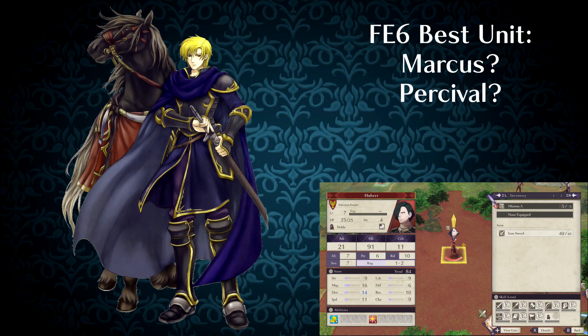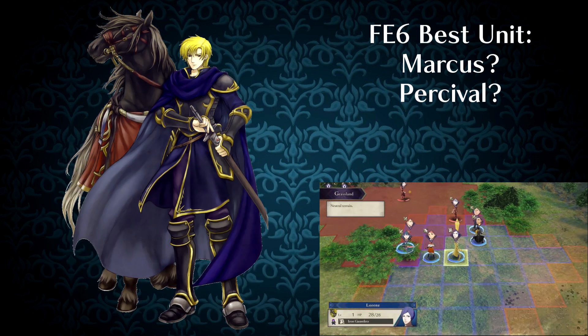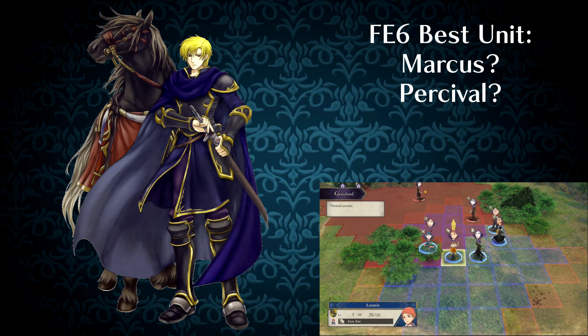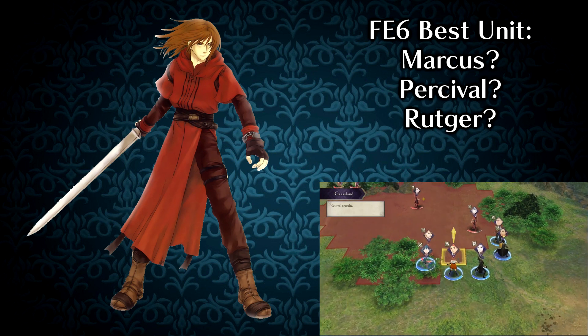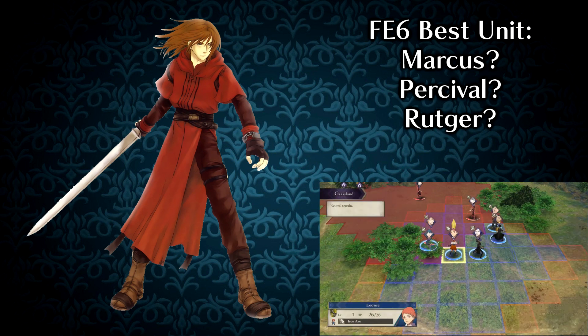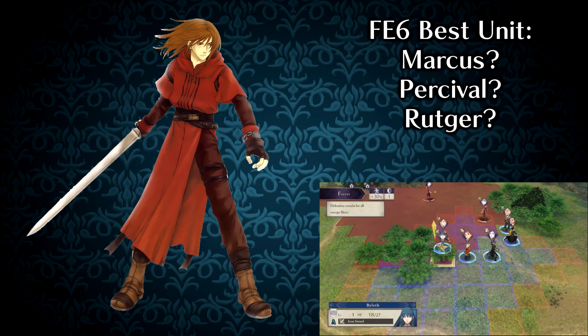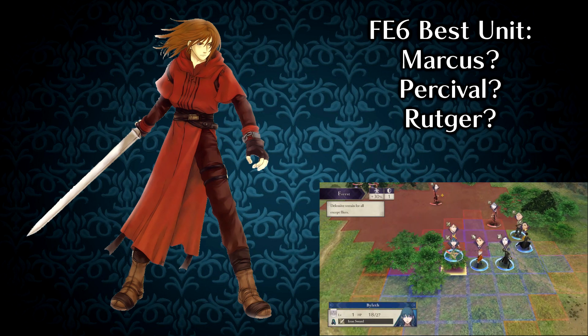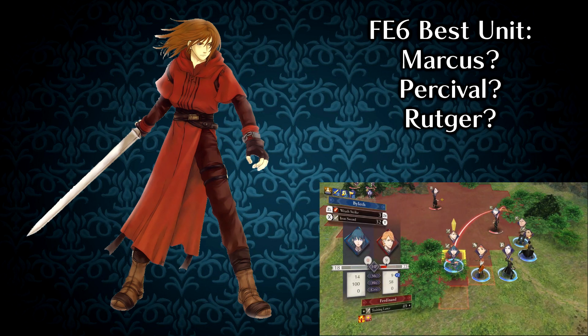There's also Percival — just look at these stats, that's all you need to know. Meanwhile, while all of your other units are missing with hit rates in the 60s and 70s, Rutger over here is wrecking face with hit rates in the 80s at worst. I'm in the camp who thinks Rutger is the best unit in the entire game, but of the units I've mentioned, there's one other unit who is undeniably in the running for best unit in the entire thing, who I've never enjoyed using.